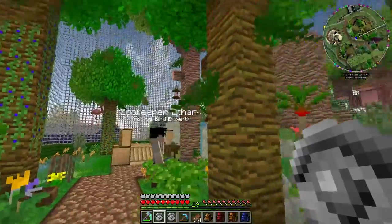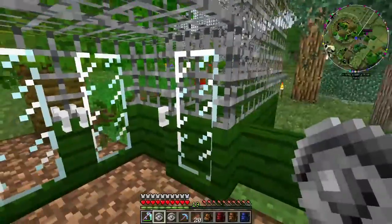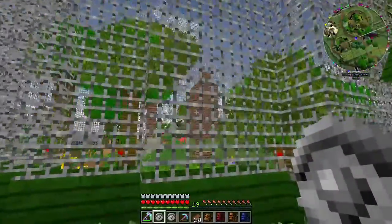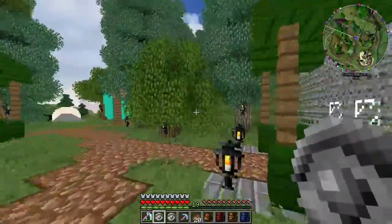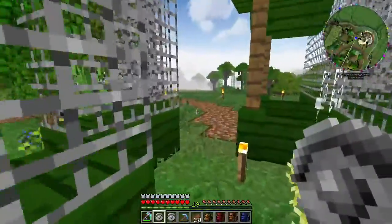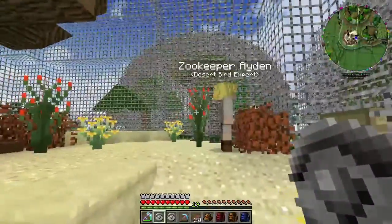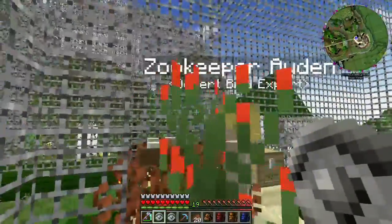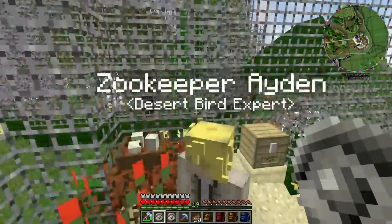We only have hummingbirds in here - and lyrebirds. We don't actually have many hummingbirds. I think I might have to buy some of the eggs off Ethan. And I also did fix Aidan's skin, so we're going to go in and have a look at Aidan, who should have had blonde hair. I don't know how that happened - I put the wrong skin on him. I apologise for that, but you are fixed now.